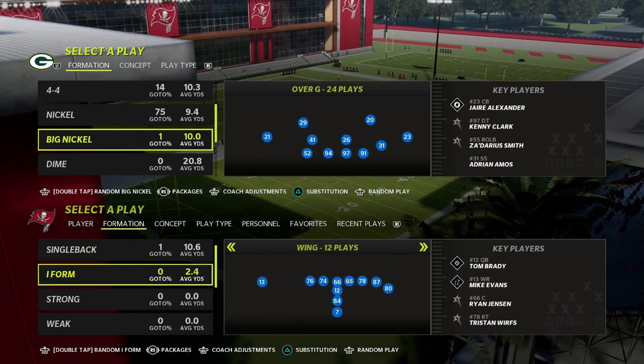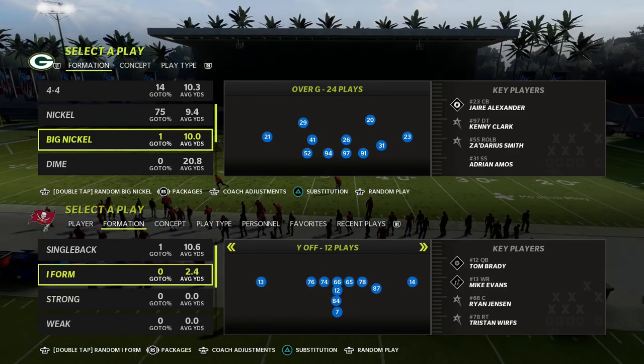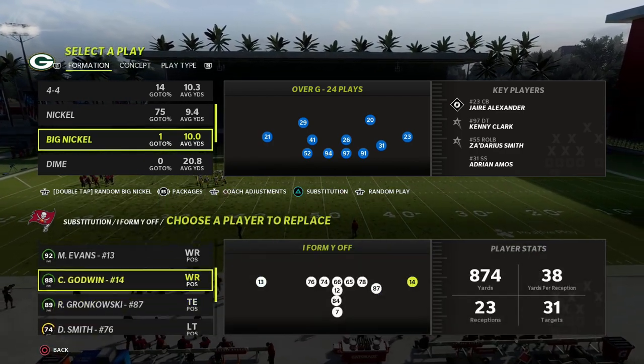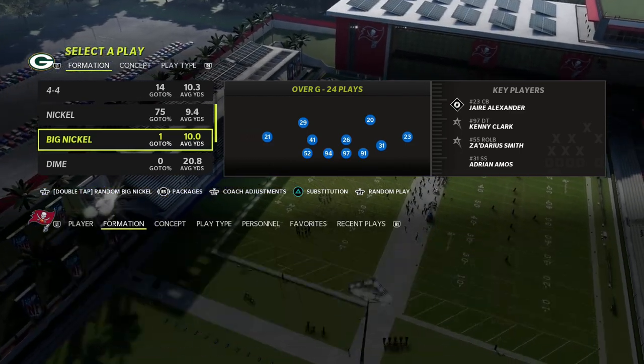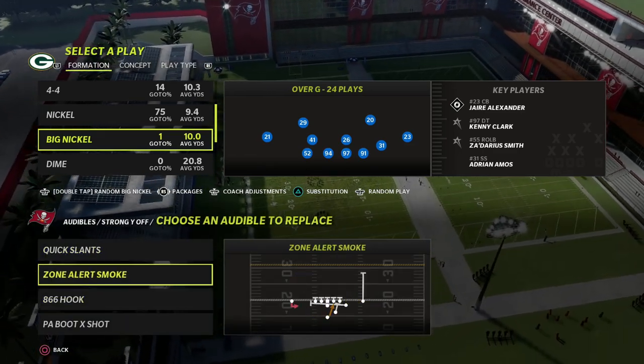I wanted to talk about formations like I-form pro or strong pro. You don't see this a lot but you do see it some online — you'll see stretch runs, they're going to run the ball, pass the ball, kind of do a little bit of both. So I think the best concept here is what I'm about to show you.